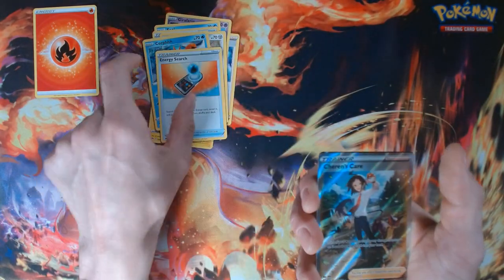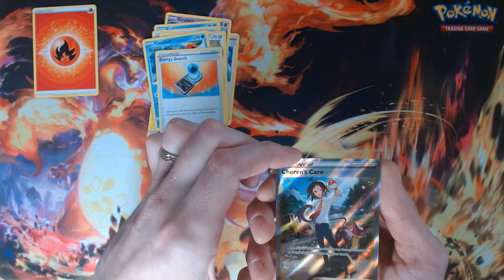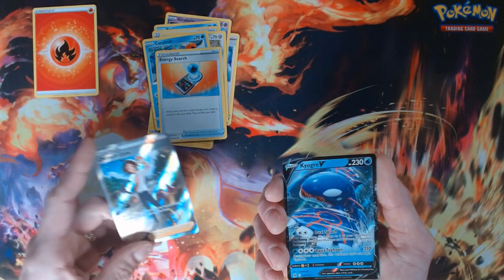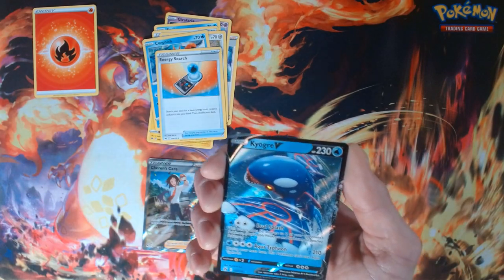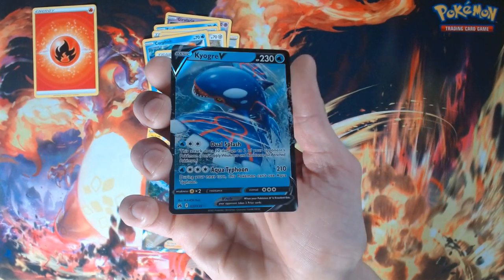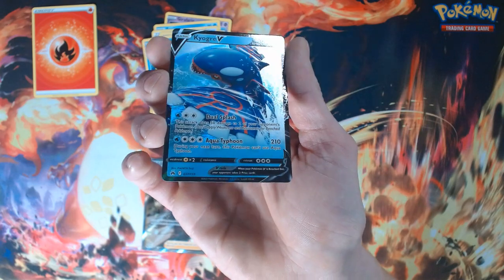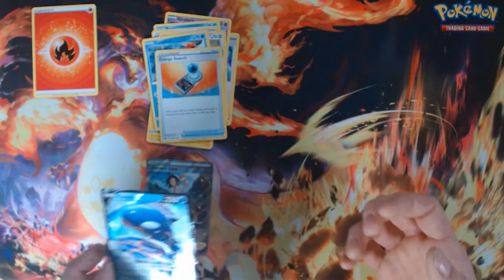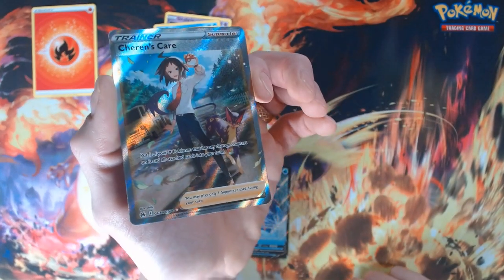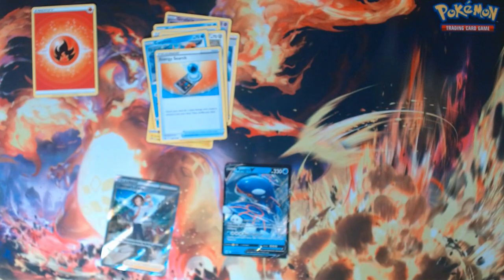Oh! We've got a Shaymin's care reverse, and I can see behind it we've got something going on here. It is a Kyogre! That's fun. Wow, let's hold that guy up and get the shimmer. Wow, that is very cool. Crown Zenith is just packed with hits. That's the Shaymin's care up close too — that shimmer is real. I like it a lot.